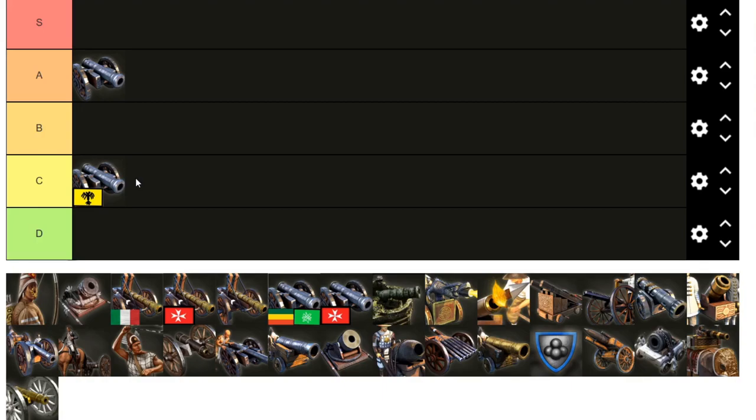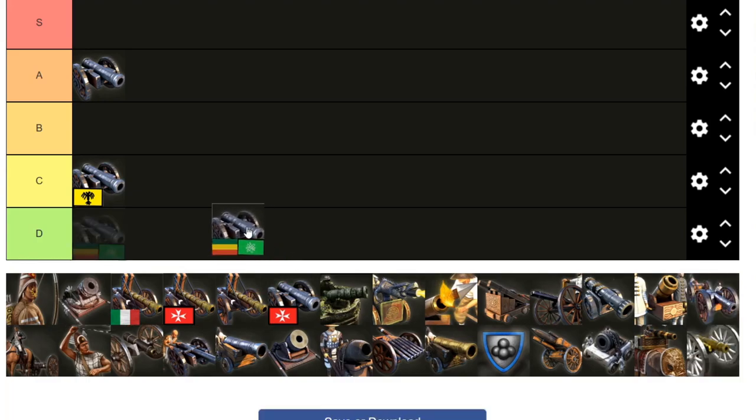I was going to put the Ethiopian and African falconet into D tier. Absolutely — it has heavy influence cost and you have to buy a tech. This has gotten a lot better recently with the new March patch because they halved the cost and research time for the tech that allows you to get cannons, which is a big deal for Ethiopia. But you still have to have that tech and they do cost influence, which is very pricey.